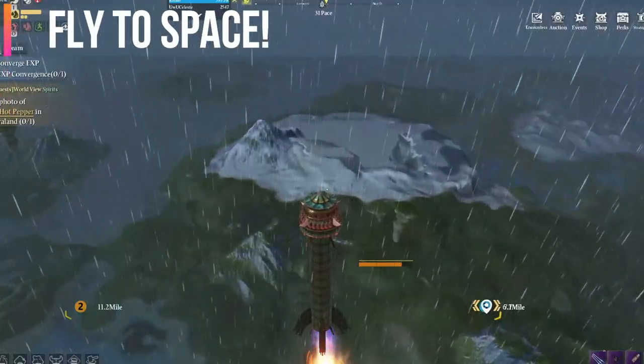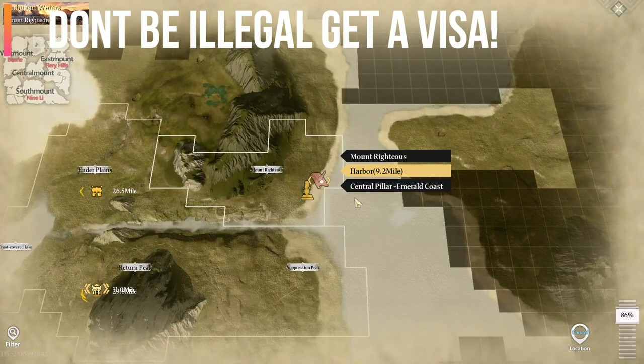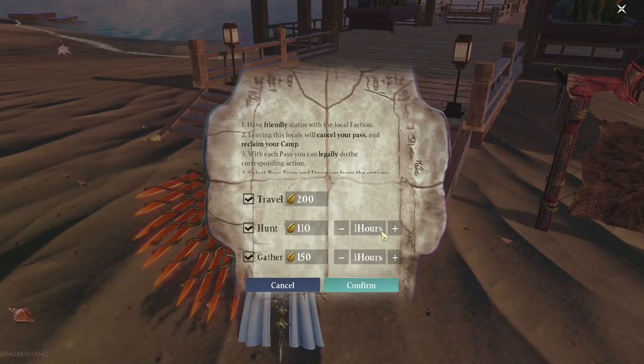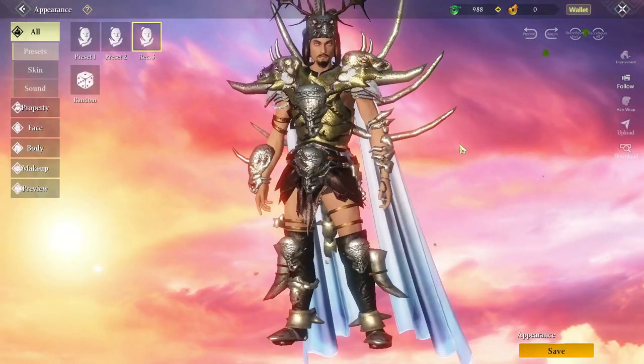You can trade dusty dust for star points in this area. You can easily get to space by using the rocket or simply flying your mount up there. Buy a visa to hunt and travel to other parts of the map, because if you don't you will be hunted down and arrested.